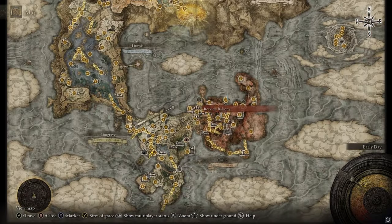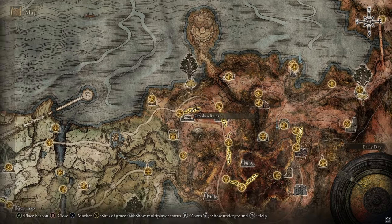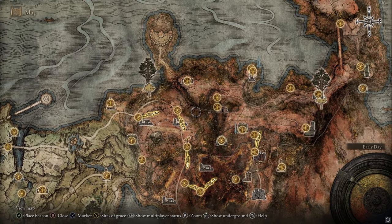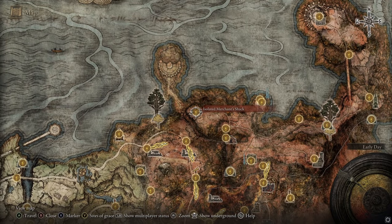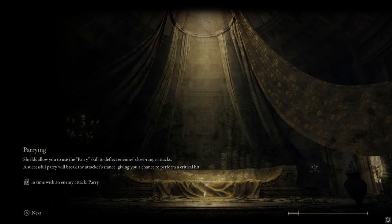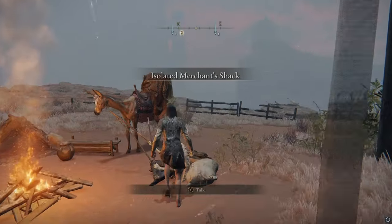The place we're going to go to get it is in Caelid. There's a place called the Isolated Merchant Shack way up here. To get up here, if you come in from the west there's a little place you can jump over the ledge. You could also use the Ascending Gate to get here from the top right, coming from the Church of Ele Ascending Gate and then heading south from the north.